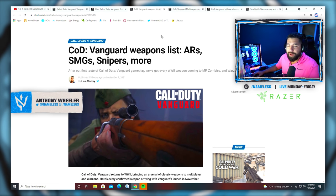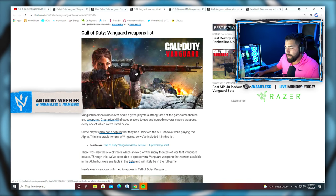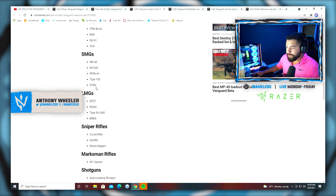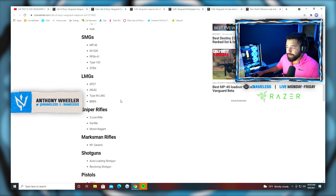Moving on to the Vanguard weapons list — ARs, SMGs, snipers, and more. It's a World War II game, so I'm expecting the Kar 98, M1 Garand, MP44. Here's every weapon: STG 44, ITRA Burst, BAR, NZ 41, Volk. The BAR was extremely good in World War II. The coolest thing about WW2 games in my opinion is the SMGs — you have the MP40, PPSH, Type 100, and the M1928, which is the Thompson. I'm sure they'll add more weapons over time.